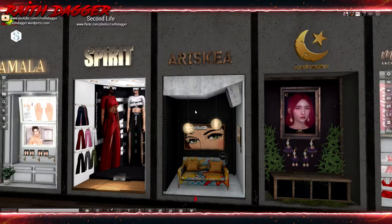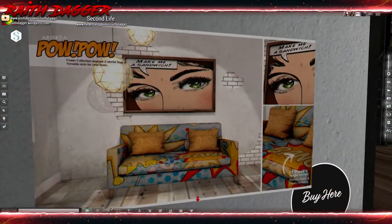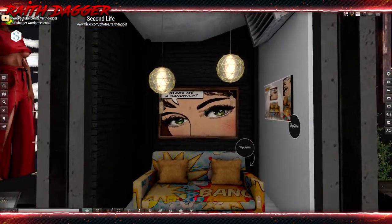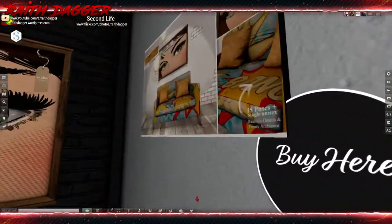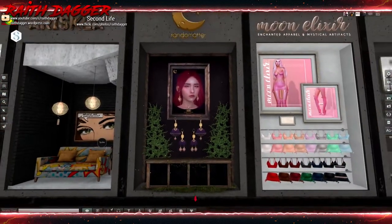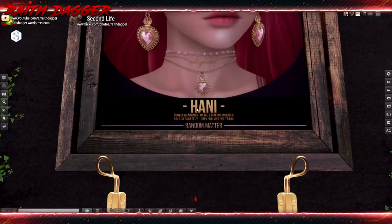Eriskia - no land impact listed again. Maybe it's just the couch; I don't know if it includes the lamps or not. 15 poses, single and unisex. Random Matter - jewelry, earrings and necklace, choker and earrings sold separately, copy no mod transfer.